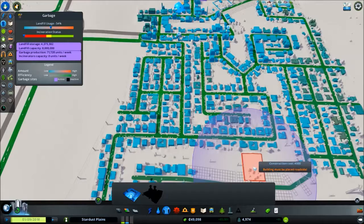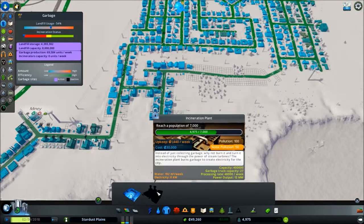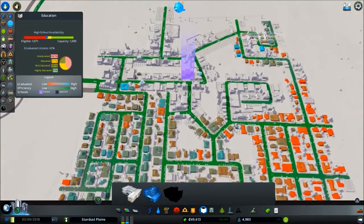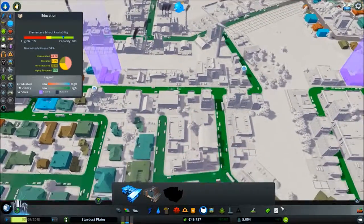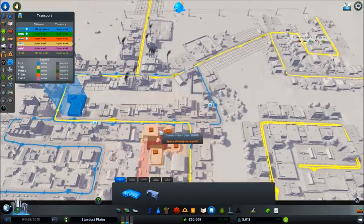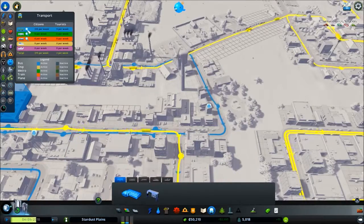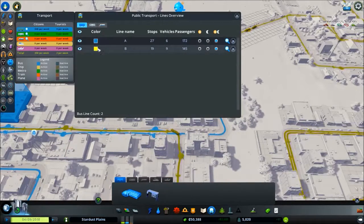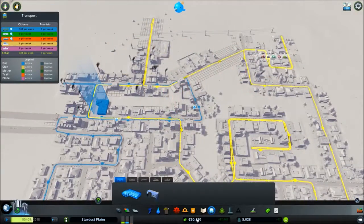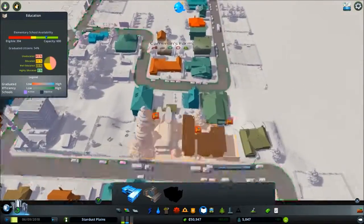Landfill usage is 54% and I hope I'm close to that rate because that's 7,000 - hopefully we can reach that this episode. Schools - network school and elementary schools, with a bus service connecting all of them. The yellow route - I think it's the V bus - connects the two. The A bus is the blue one.